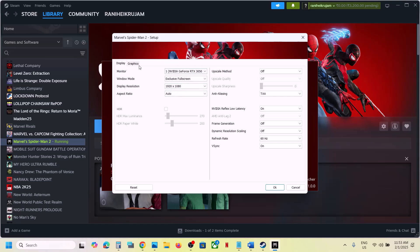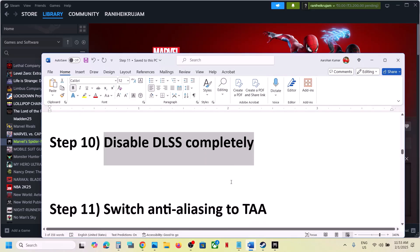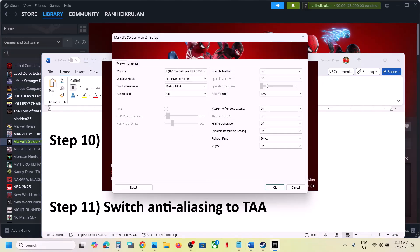Next step is to disable HDR in the launcher. Go to launcher Settings, find HDR — if this is on, turn it off and then check.